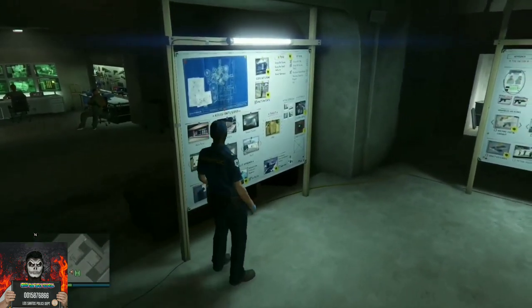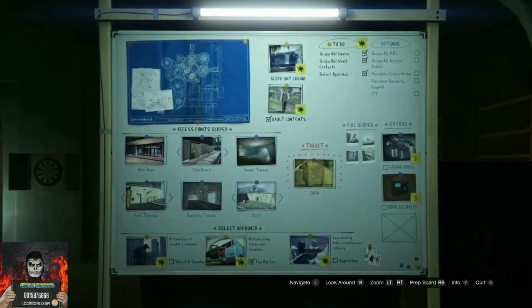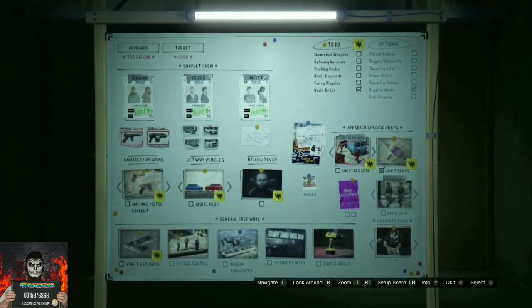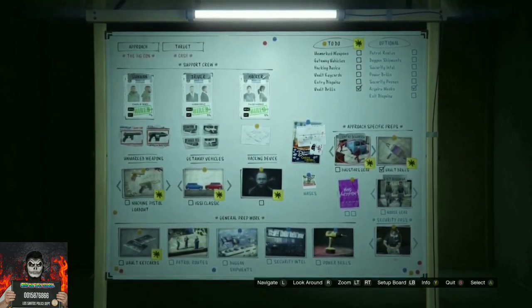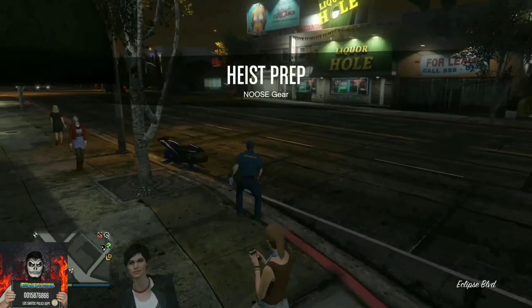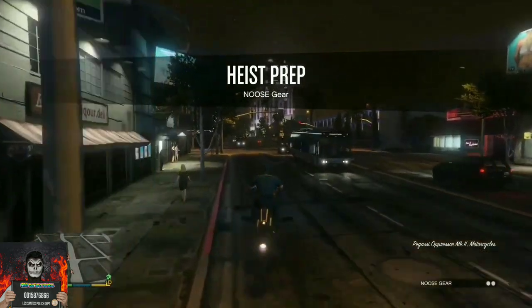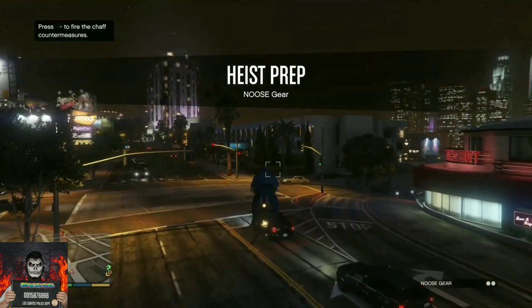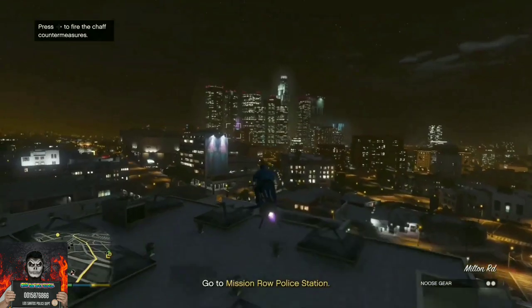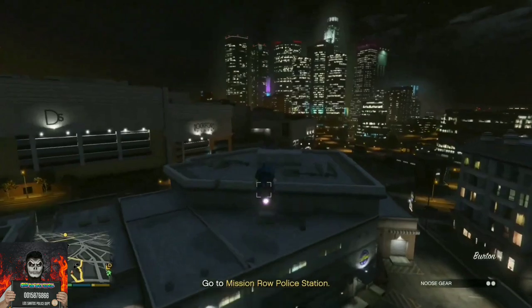Go over to the prep board and start up the job called New Skier — it should show a picture with two SWAT members. Once started, wait for Lester to stop talking; he'll tell you to go over to a police station to pick up two blue duffel bags. It doesn't matter which police station. If you die during the mission, the glitch will still work.